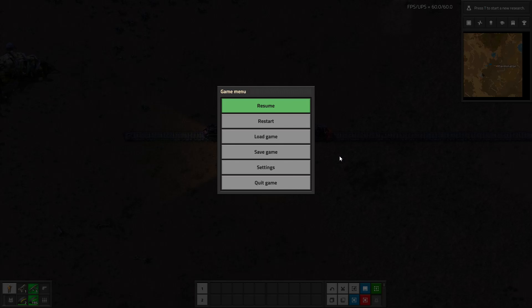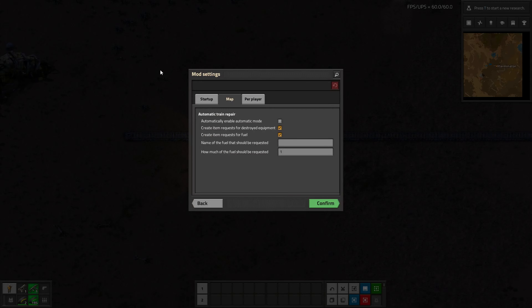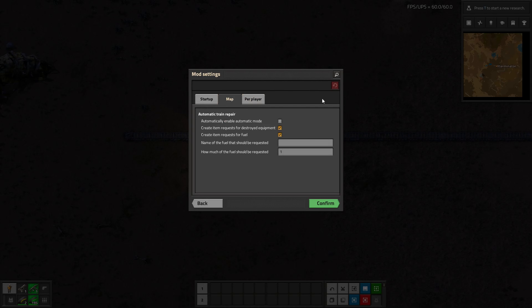There are also settings in here which could be impacting some of this. In the mod settings, there's 'Create Alerts' — which was the thing that popped up — and in the map settings: by default, the option to set trains back to automatic mode is off. If you turn it on, trains will be set to automatic mode again as soon as all entity ghosts are built. Warning: this doesn't work properly when multiple wagons of the same train get destroyed.